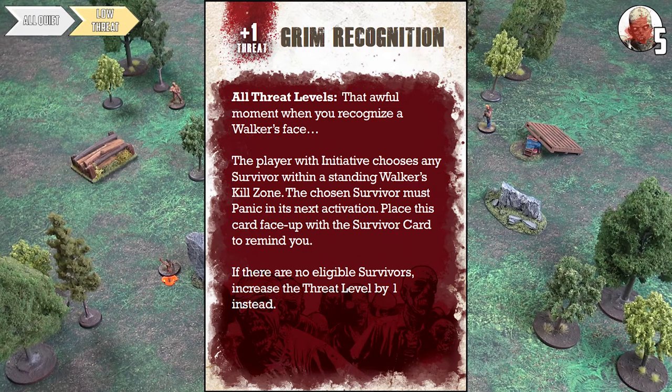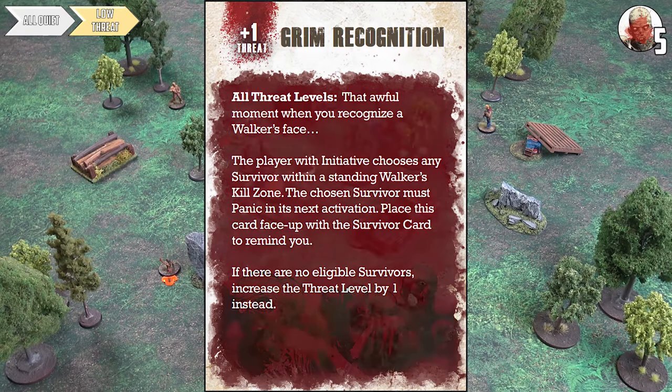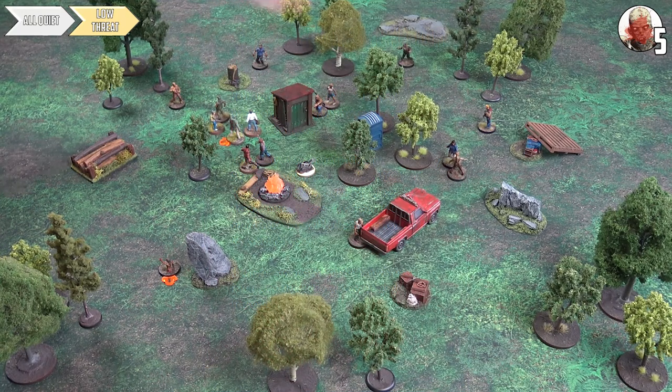The woman behind Charlie turns around and he recognizes her — she turned him down for prom and now she's turning him down again in death. We gain plus one to the threat tracker, taking us to five because we have combat. Now into the melee phase.